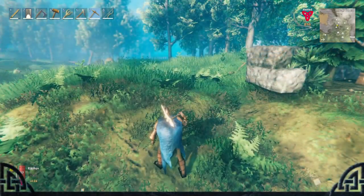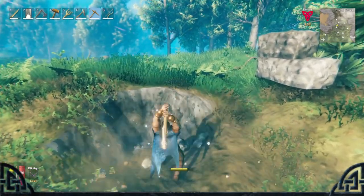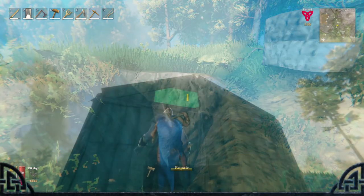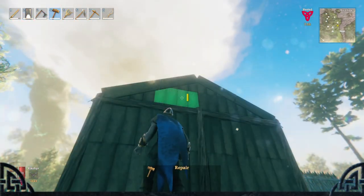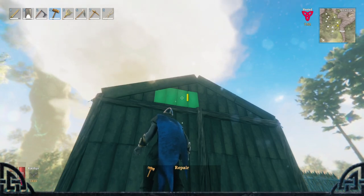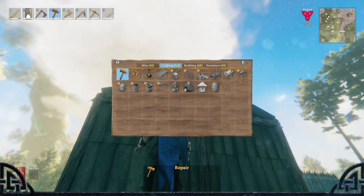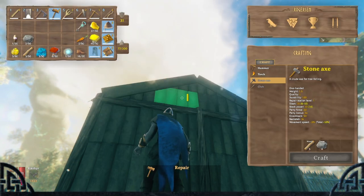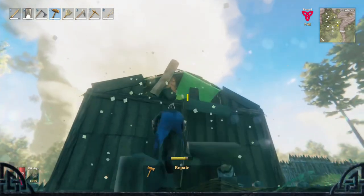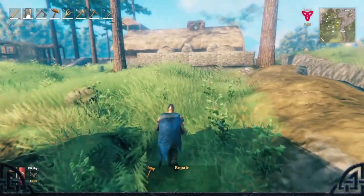Number 11: Get your first pickaxe from the first boss Eikthyr when he drops his antlers. Number 12: Instead of getting stung by bees trying to knock down the hive, just grab 10 wood, build a workbench and disassemble the house with your hammer. Then just walk up and grab the queen bee.